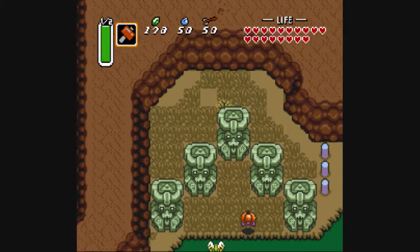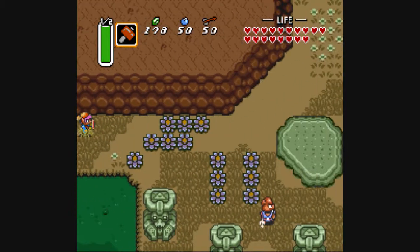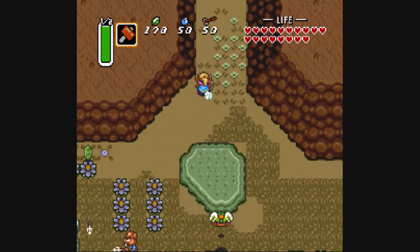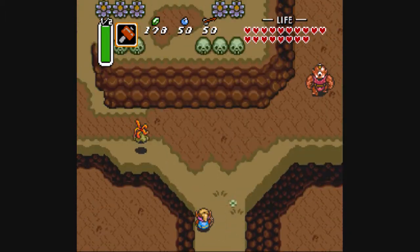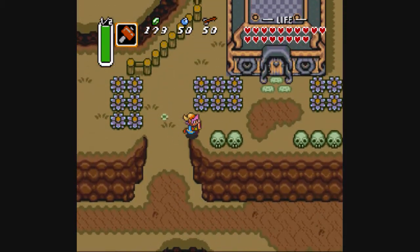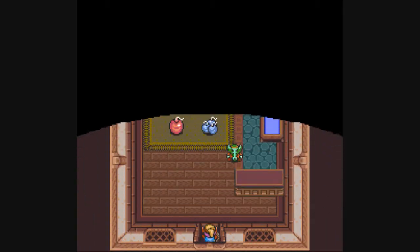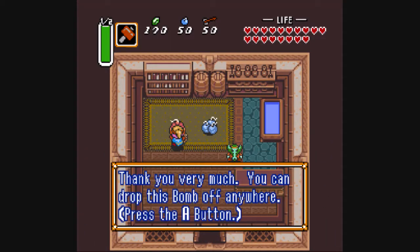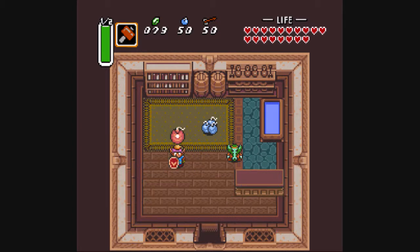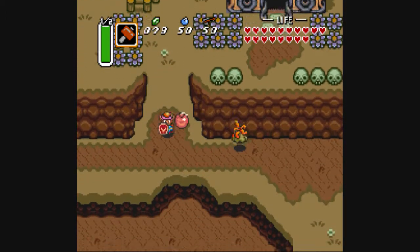So do our warpy thing and just kind of head over here. The reason we want to come back here is after finishing the sixth dungeon, we can buy this — the super bomb. And unlike normal bombs, it kind of follows you around. Now, don't jump off a ledge, don't press the A button.